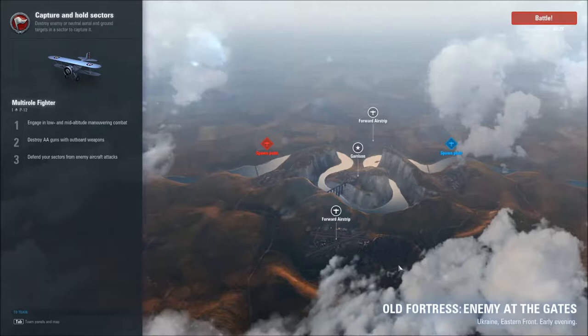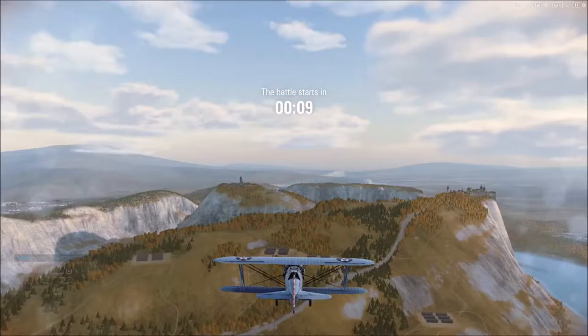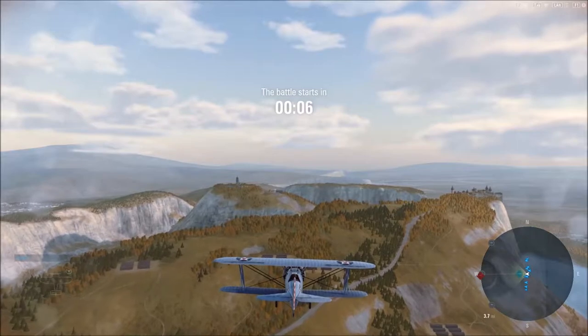You can sit here and let this screen go over, but if you mouse over, the forward airstrip is going to give you 3 influence every 5 seconds and can also become a new spawn point. It tells you the basic attacks for what you need to do with your particular role, and then it'll go right into the mission.